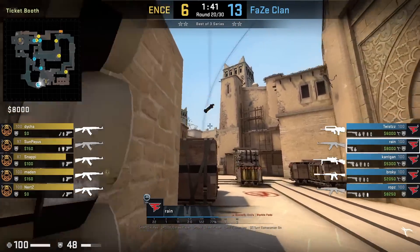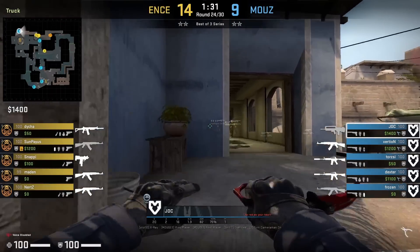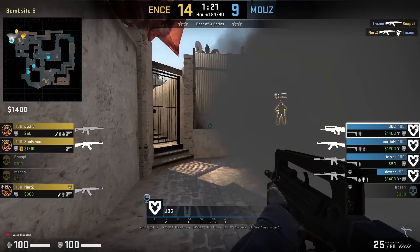Rain, from next to ticket, is going to throw this combo which will consist of a deep ramp smoke and flash. JDC jump-spotting makes contact, is going to fall off, and as he does so he throws a smoke towards the bench — look how good this smoke is as he plays around it.